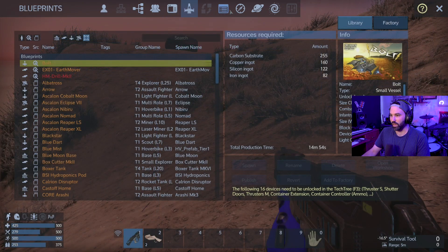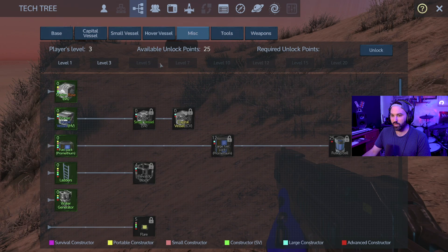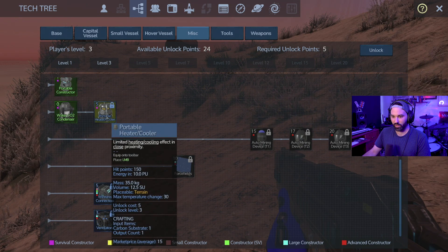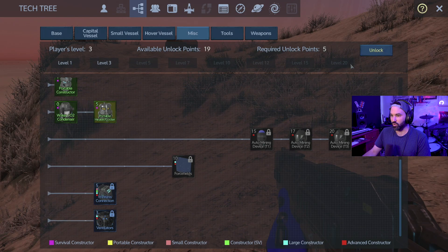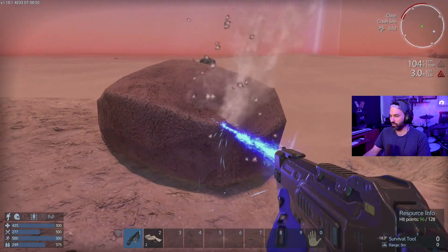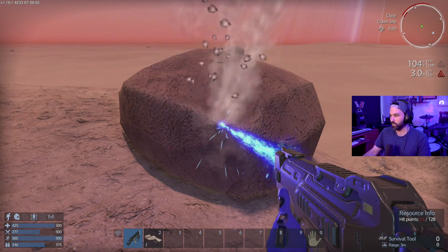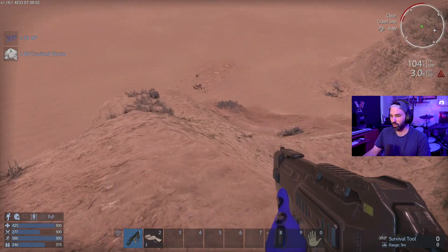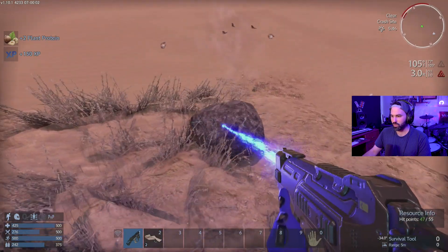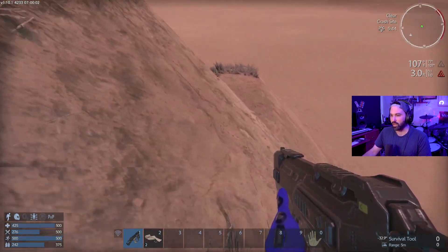Looking for the portable constructor — I should probably unlock that. Wow, I already have a lot of points. Heater, cooler — I'm assuming this planet gets hot. It's 104 degrees. I don't know if this is one of those planets that gets really cold at night. I think you can take crushed stone and turn it into ore. This planet's gravity is really messed up — that's why I'm kind of bouncing around.